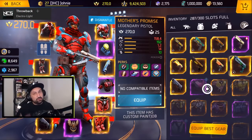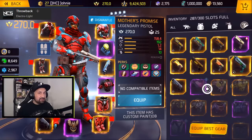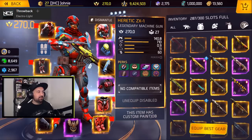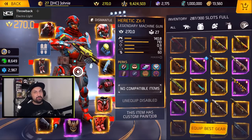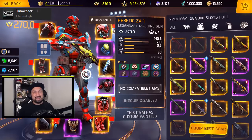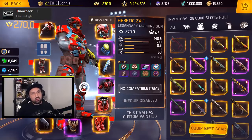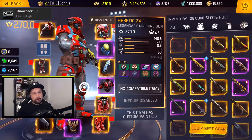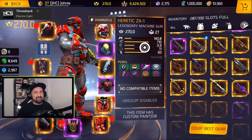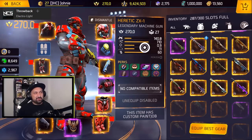It's a brand new pistol and a new model. I was excited when I saw the stats. The second weapon is a machine gun — it's yellow and black. It is beautiful, a brand new design. It's the Heretic ZX-1. We will also compare the stats with the other Legendary machine guns. Look at the fire rate first, because it's the highest fire rate in all machine guns.